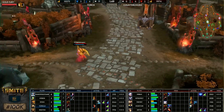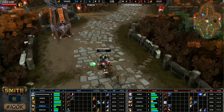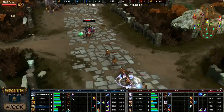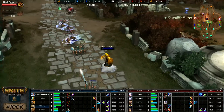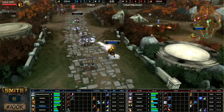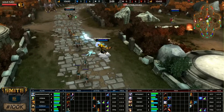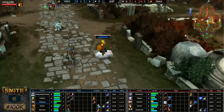One surprising thing — this is actually Shadow Nightmare's second-worst character in tournament play. Being Zeus versus Freya, a character he's played three times in tournament, he's 3-0 with that character and a 3.38 KD, whereas Zeus is about 1. In fact, the last time he played Zeus: 4 kills, 4 deaths, and 9 assists in a 37-minute match.